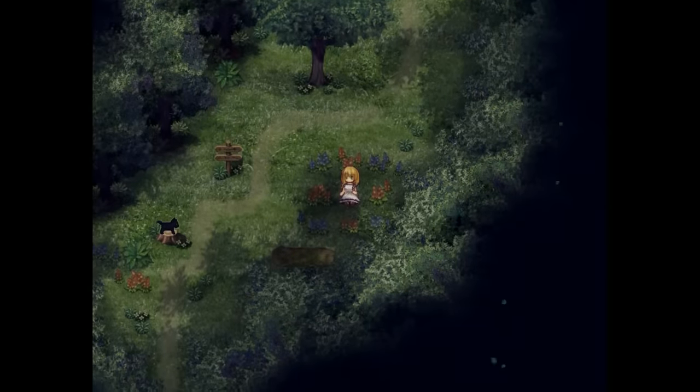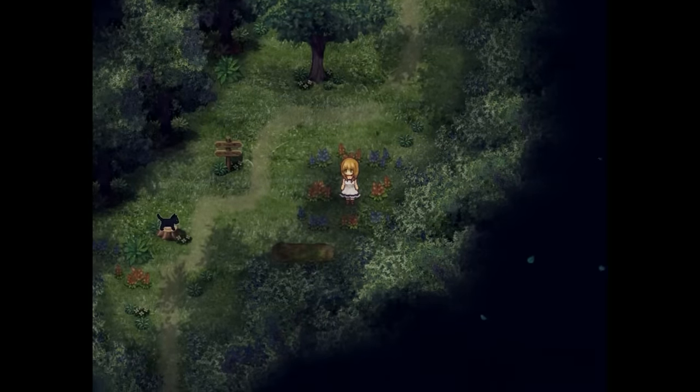Horror puzzle game The Witch's House is about as wholesome as AI-generated images of human hands — that is to say, not very. That's not how fingers work. In The Witch's House, you play a girl named Viola who finds herself trapped in a forest.